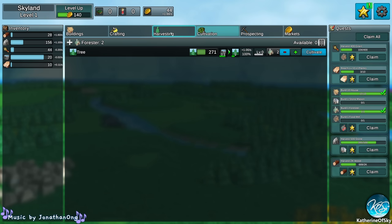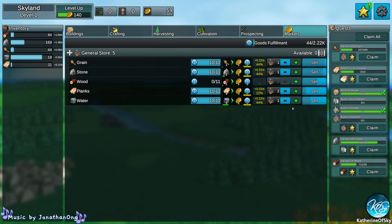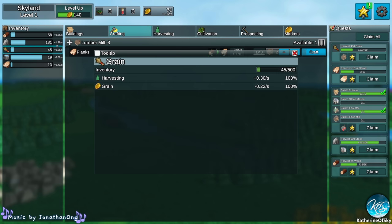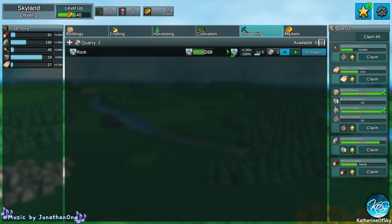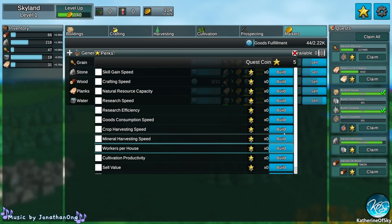I don't think we want to sell raw wood — I think we want to convert it all into planks if we can. Let's turn up the lumber mill. We need more planks right now. So now the market should be happier. As you do each activity, I think you level up. We have five stars now. I think we want workers per house — we have eleven workers. Let's build workers per house: two workers. They're like partial workers per house, apparently!